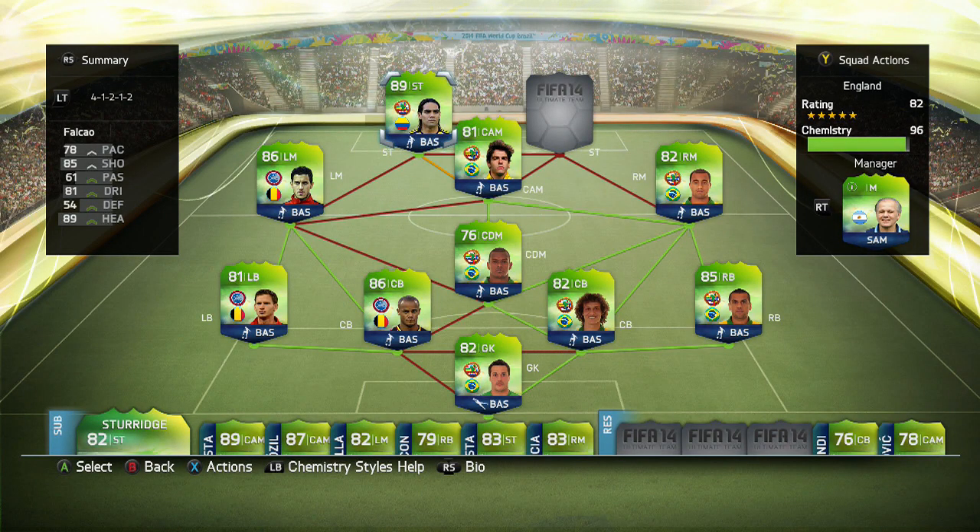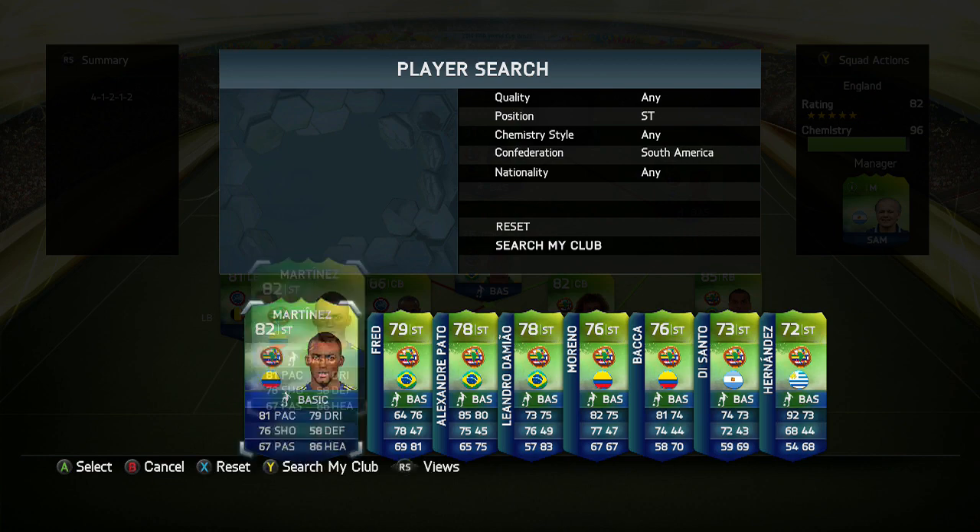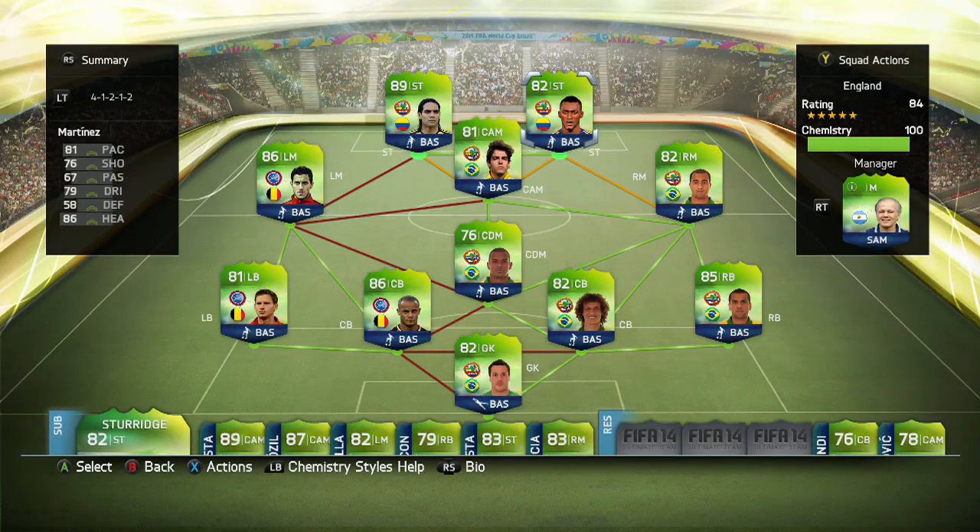At left-back, we have Vertonghen. He is a centre-back in normal foot, but he's a left-back when he plays for Belgium. You guys might say he's a little bit slow, but trust me, he is actually really good. His strength just pushes any attacker off the ball, and he actually works quite well. Going forward he's not that great and you can't whip any balls in, but that's why I got Hazard there at left-mid — another really, really good player. And then we have my favourite strike partnership in the World Cup mode, which has got to be Falcao and Jackson Martinez.